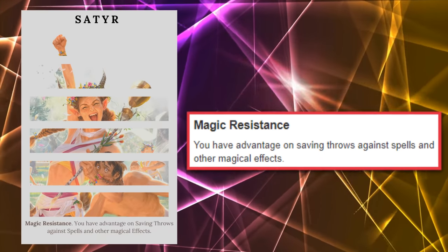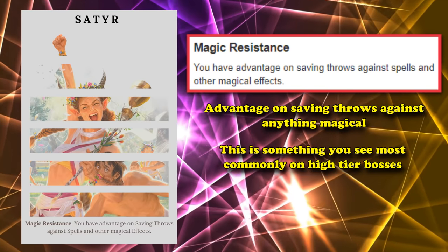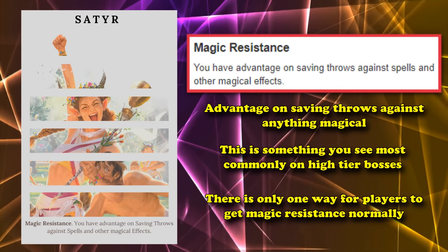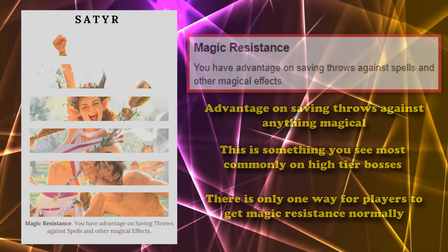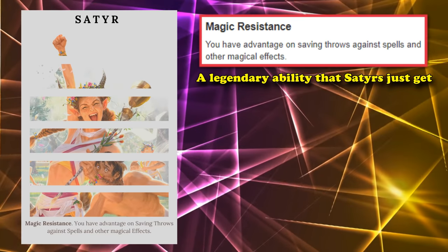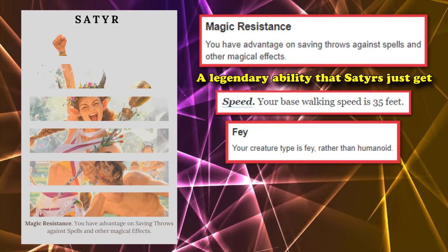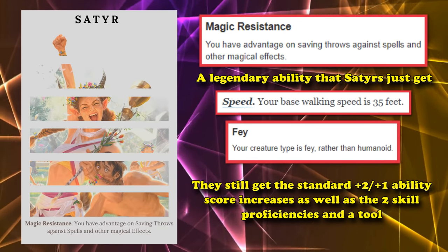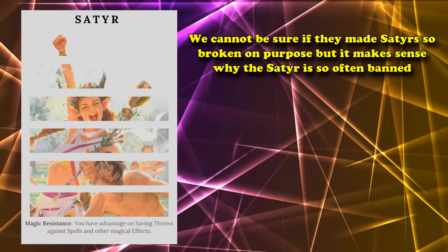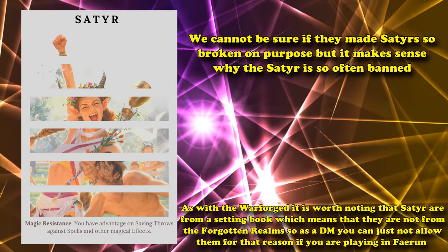That best racial is Magic Resistance, which gives the Satyr advantage on all saving throws against spells and magical effects. Magic Resistance is a very common trait given to boss monsters because of how good it is at protecting them from being one-shot by spells — it's not something easily obtainable for players. In fact, you normally need a legendary item, the Robes of the Archmage, to get it on a player. So the Satyr basically has a legendary tier ability on top of 35 feet of movement speed, immunity to humanoid-specific spells, standard ability scores, proficiency in Persuasion, and the ability to jump an extra 1d8 feet on a standing jump. Many people ban Satyrs from their games, especially for Magic Resistance alone.